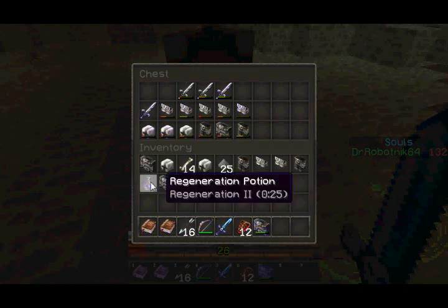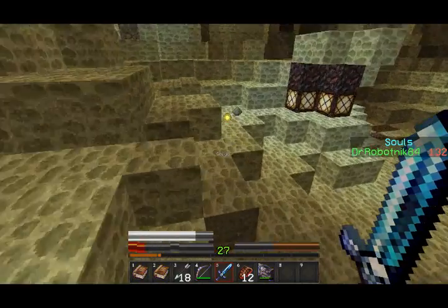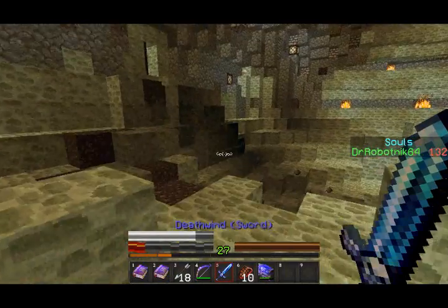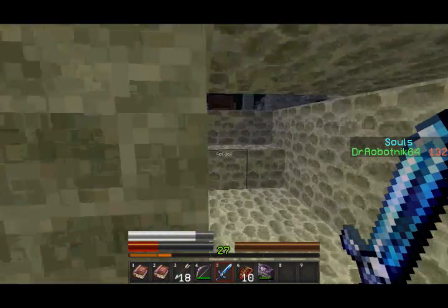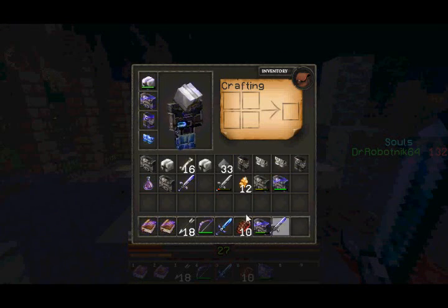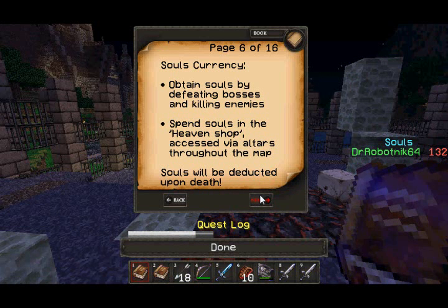We seem to be good for now. Let me pick up some more experience orbs and maybe some of the arrows. I do need to eat something. That door is open again — let's go back out. That's Quest 4 completed. So the Souls currency — obtain souls by defeating bosses and killing enemies. Spend souls in the Heaven Shop, accessed via altars throughout the map. Souls will be deducted upon death.